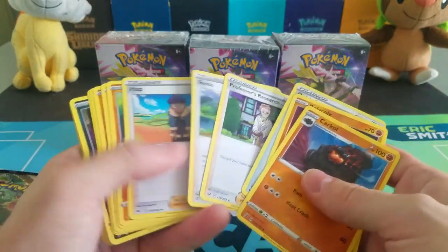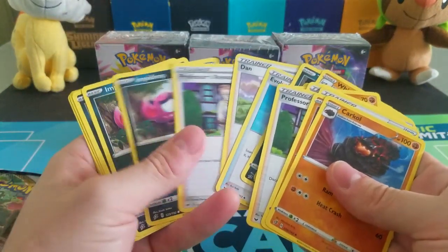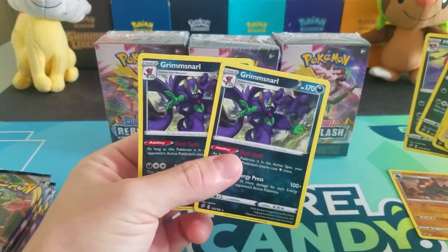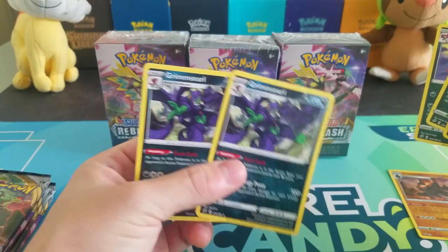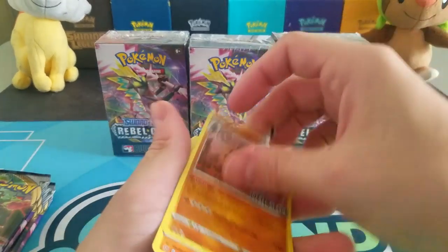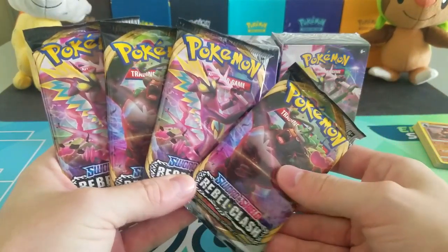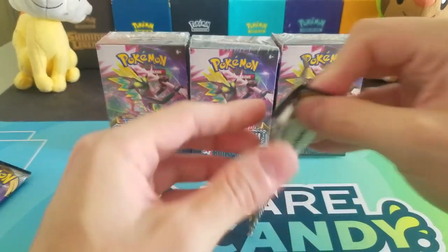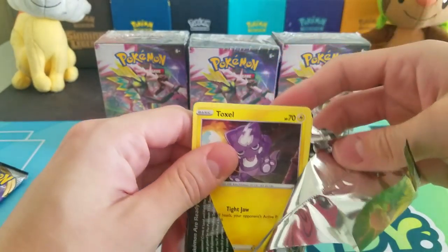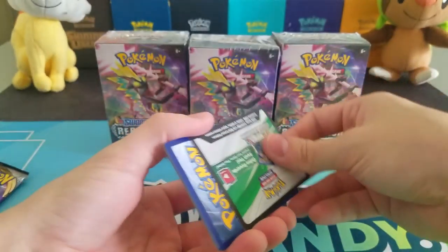Taking a peek through this pre-constructed deck: we get Professor's Research, which is really good. There's Whiscash, which is a rare but not the greatest card. We also have a couple of Grim Snarls — that's a card I've been itching to build around; I'll probably experiment with it once we get PTCGO up and running with the new cards. Getting a couple of Research in there is definitely awesome. We have four packs here — everything for me at this point is pretty much new, so I'm basically happy to pull anything, but of course we definitely want Pokemon V and Pokemon VMAX.